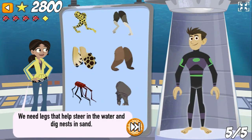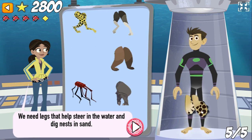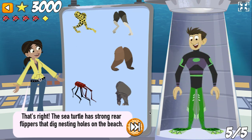We need legs that help steer in the water and dig nests in the sand. That's right! The sea turtle has strong rear flippers that dig nesting holes on the beach.